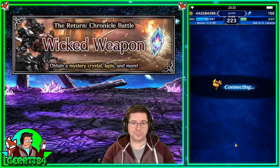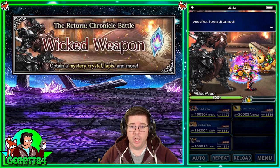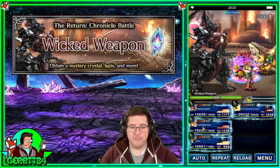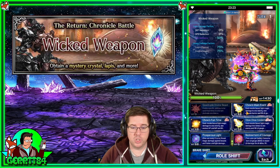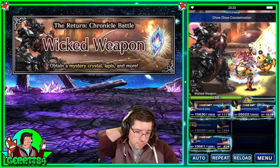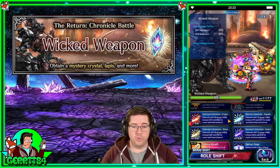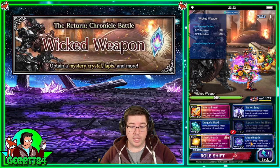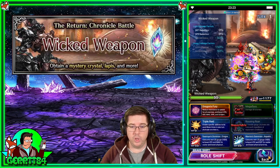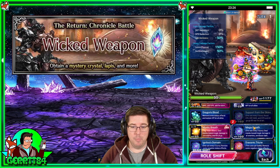Alright, going into it now — turn one. The boss is going to do AOE physical attacks that you can dodge or cover. We're going to choose to just dodge it with Roberta. But first, Chow is going to use his limit burst to buff everybody up. Then Roberta is going to do Dragon Killer, Support from the Skies to give us the mirage stacks. Since we're looking pretty good on LB gauges, we'll do Dragon Support and Mega Breath instead of Draconic Triune.